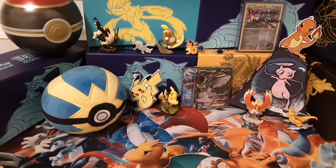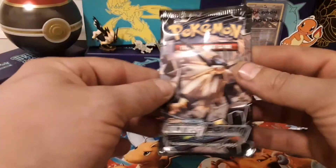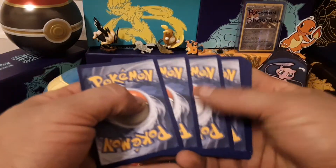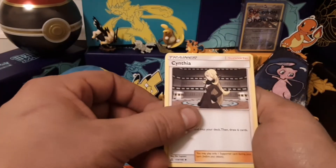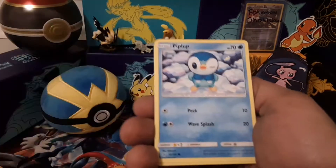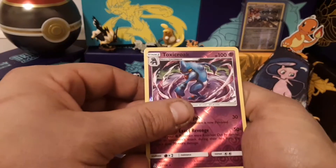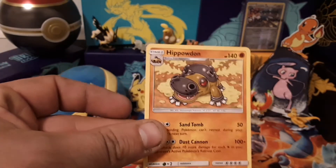Alright guys, down to the last pack - the one that everybody's wanting to see - the Ultra Prism with Duskmane Necrozma on it. This was the set that me and my friend did start collecting again with, so I have a whole lot of Ultra Prism bulk. I just hope I don't get a Rotom as the rare because those guys haunt my dreams. Bronzor reverse. The rare is Hippowdon - real nice!